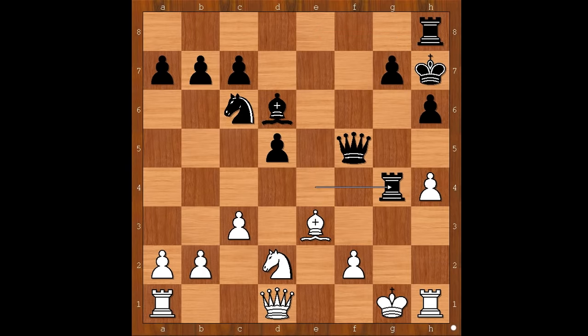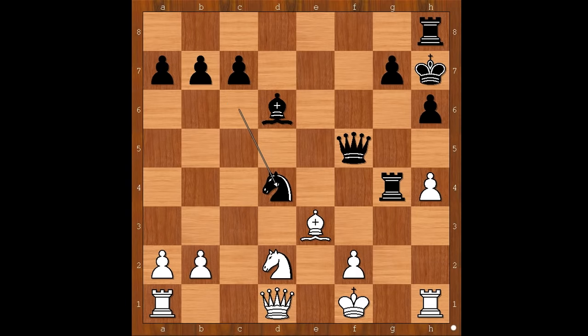Knight to d2 attacking the rook. Rook to g4 check. King to f1. Black to move. What is the best move for black in this position? Since the white king is exposed, it makes sense to open files, doesn't it? D4. Cxd4. Knight takes on d4. Rook to c1.